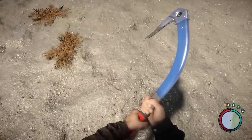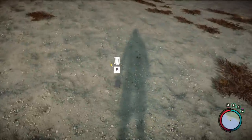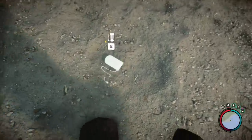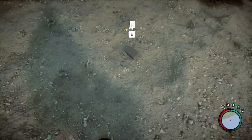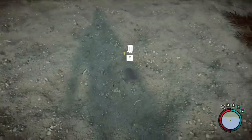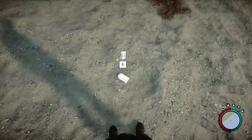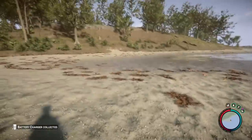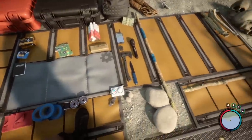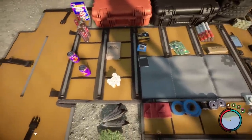Let me reload my save here. Moving on, there's also a battery charger. You can see this being handy to charge your flashlight on the go instead of looking for batteries. You can see 'battery charger collected' — it doesn't show up in the inventory though; I don't know exactly where it would be placed.